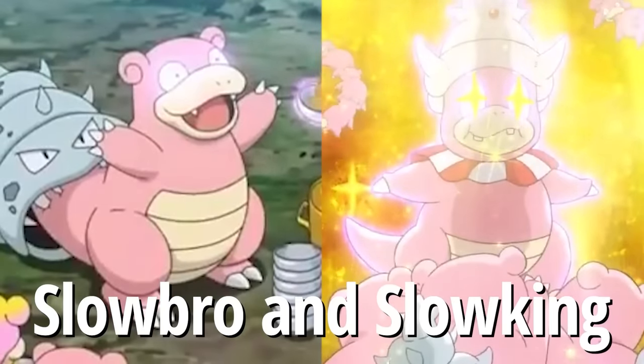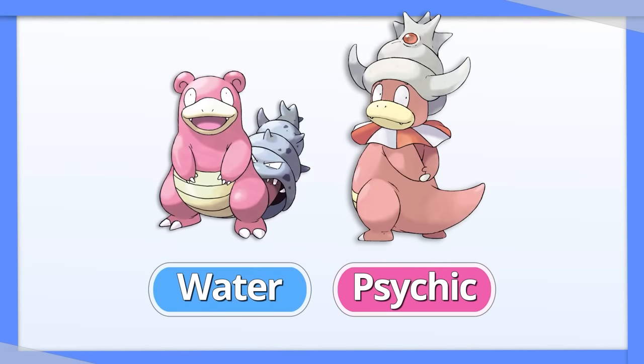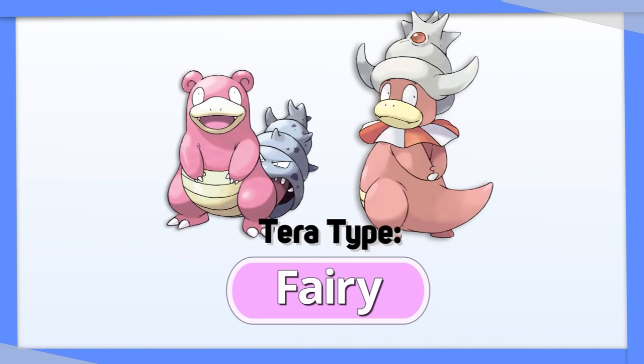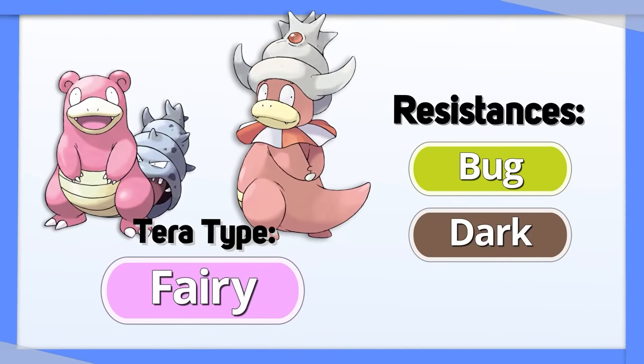Slowbro and Slowking — I'm lumping these together because the reasoning is the same. These Pokemon both benefit the most from a sudden change to the Fairy type, turning their Dark and Bug weaknesses into resistances, and helping them stick around for longer.